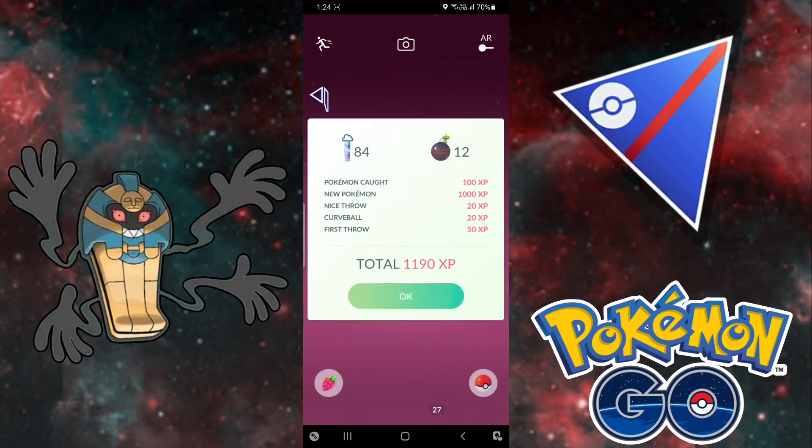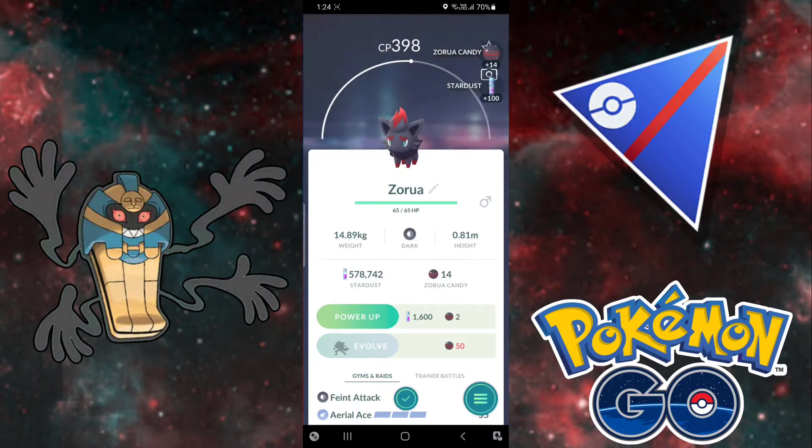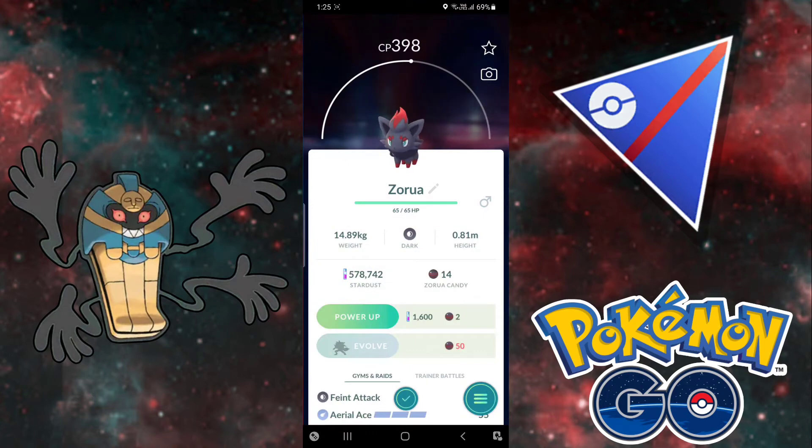The team has Cofagrigus on the lead with a moveset of Shadow Claw, Shadow Ball, and Dark Pulse. For the safe switch I'm using Wigglytuff with a moveset of Charm, Ice Beam, and Play Rough. And for the closer there is A9 Alolan Ninetales with the moveset of Charm, Weather Ball, and Psyshock. Without further ado, let's jump into the battles.